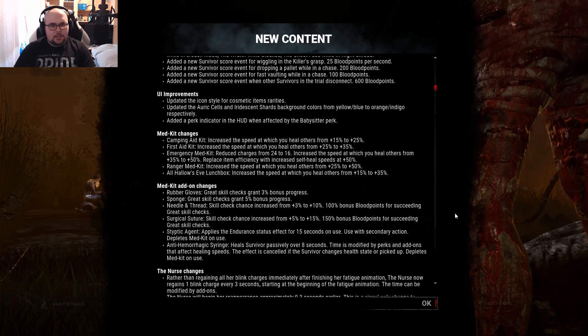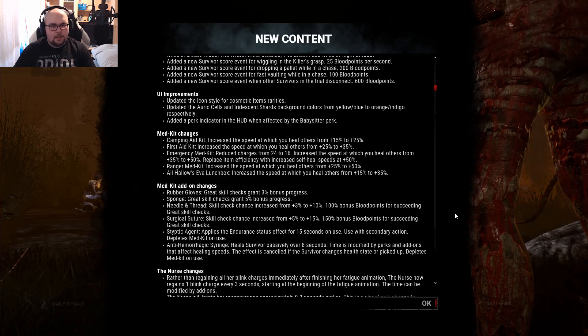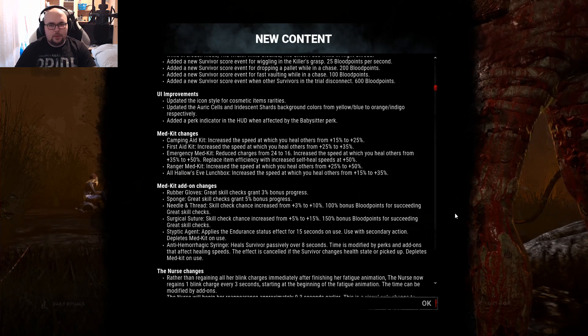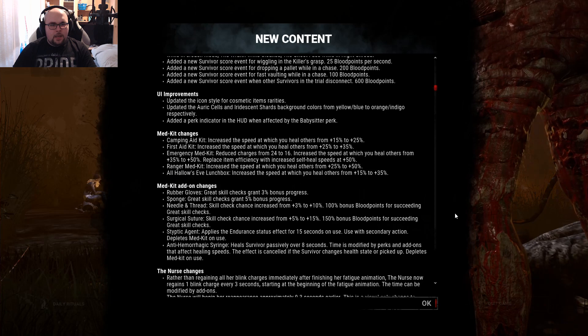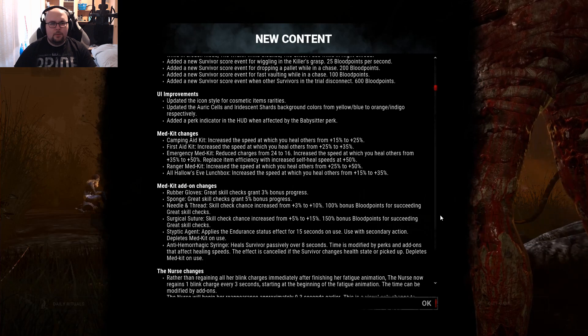The Ranger Medkit extra speed goes from 25 to 50%. The Halloween Lunchbox medkit from 15 to 35%. So with medkits you are now able to heal others faster, and the emergency medkit I have to look at that specifically.